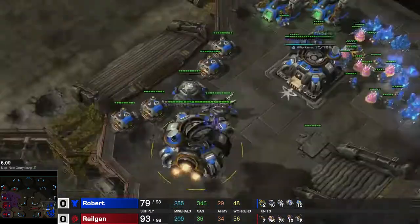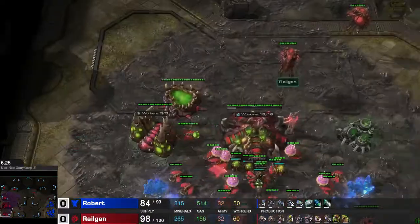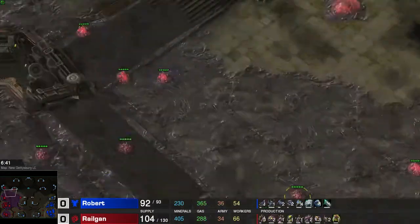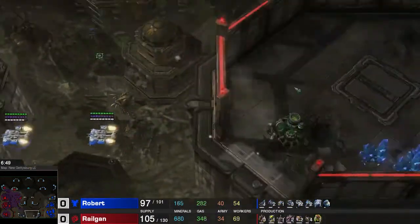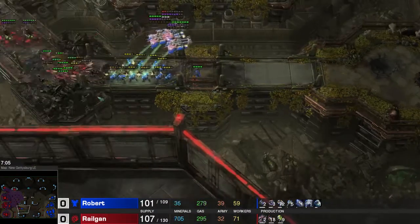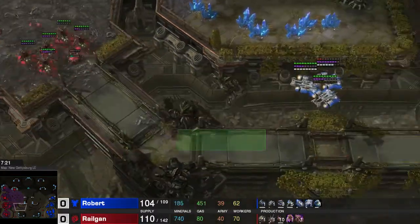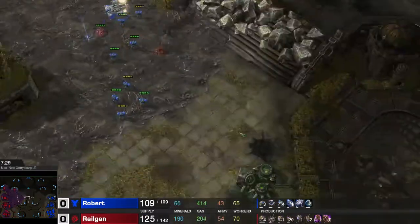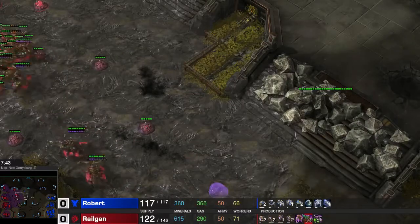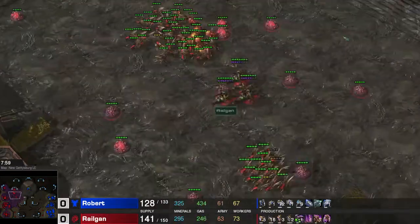He goes over to take an expansion and I'm already up quite a bit. Looking at the production tab, I went for the Carapace upgrade first, followed by the melee upgrade, then started my Lair along with my Roach Warren and Baneling Nest. I won't really need the Roach Warren — I just built it by accident. I'm now going up to 6 gases total, because I will need quite a bit of larva. Trading is quite hard against Marines, especially when they drop in this narrow path.